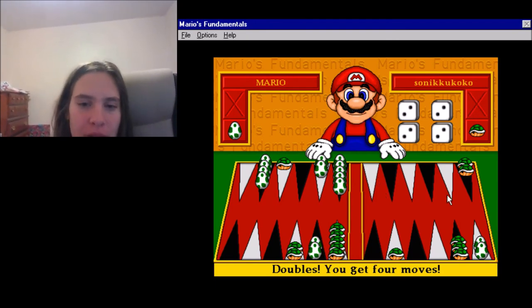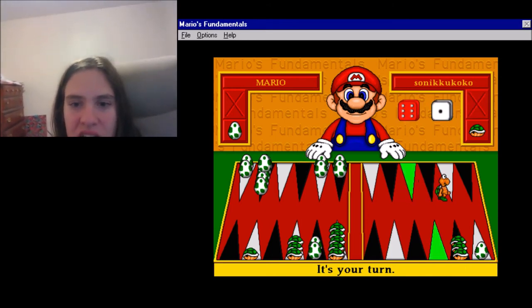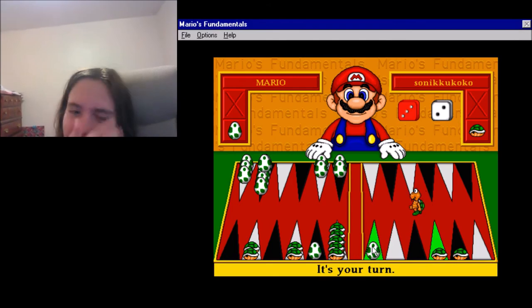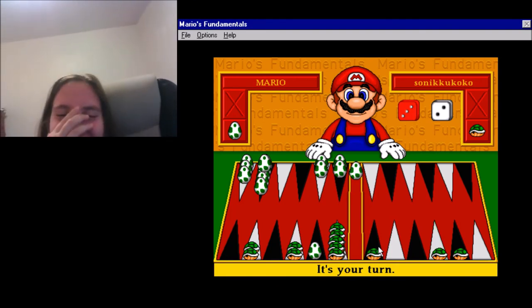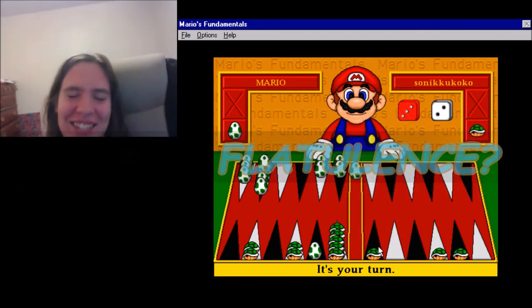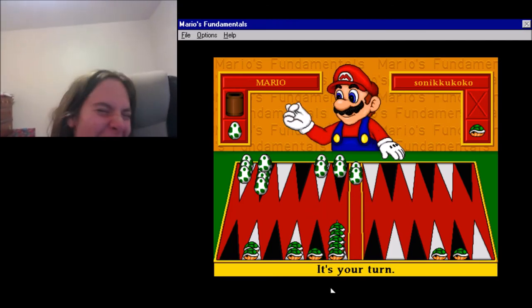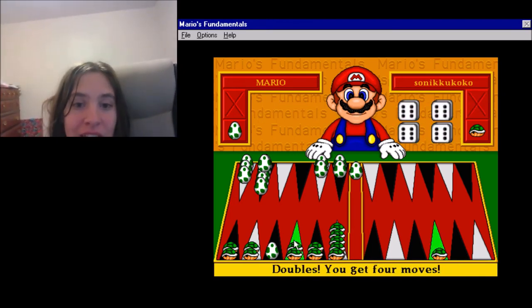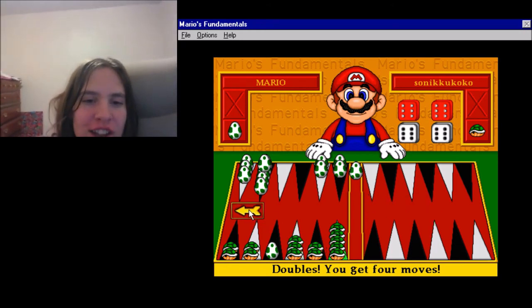I'm getting pretty strong rolls, I'm impressed. He's got three pieces left to put in the last corner and I've got five. I'll go ahead and protect this piece. I'll stack both pieces. He can't move. I can't move anywhere. I get to start clearing my pieces. We're good. This is why the blocking strategy works.